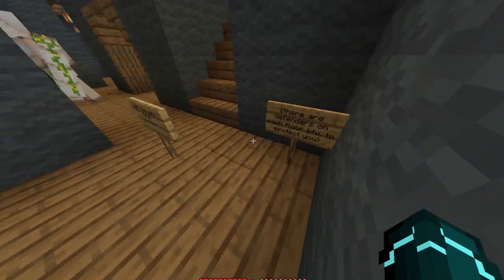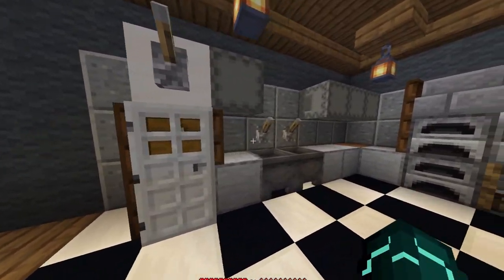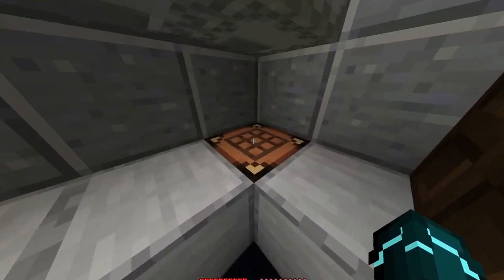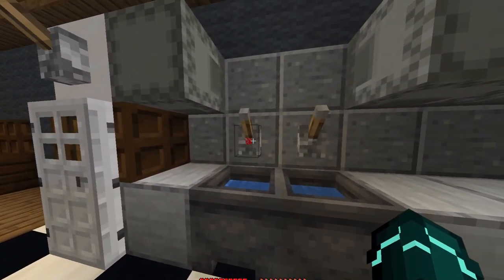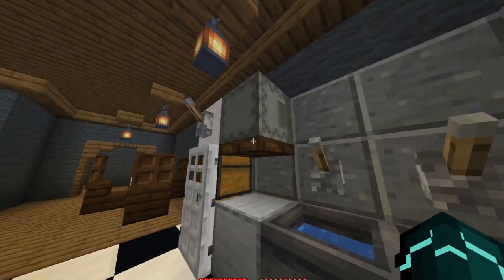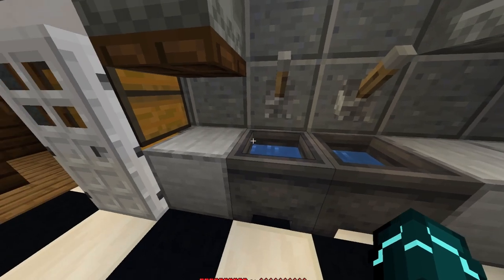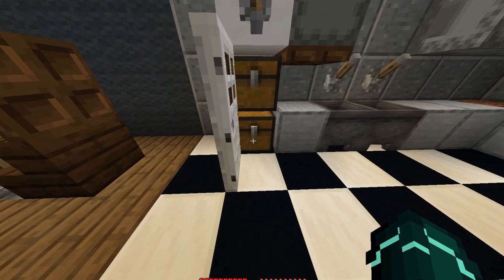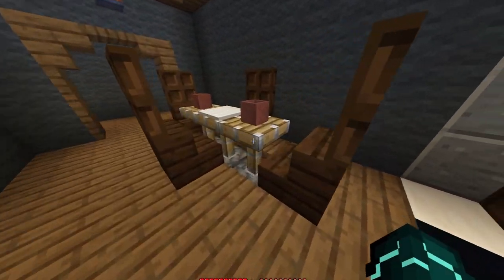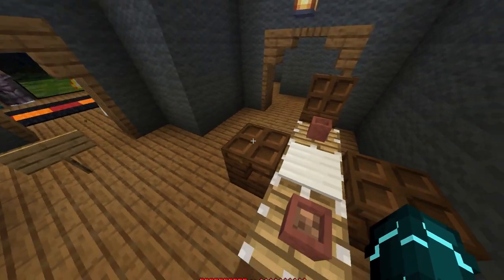There are defenders on each floor — that's my defender, hello! As you can see walking through here, this is my very lovely kitchen. I've got my cooking stuff there, my crafting table, my toilets — my other toilet, I guess. Actually, what are they called? Sinks. My sinks. Then I've got a door here, put all my cooking stuff in there.